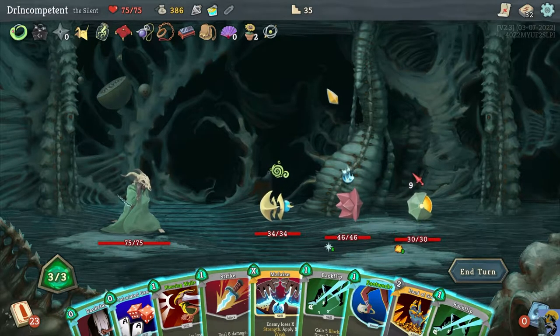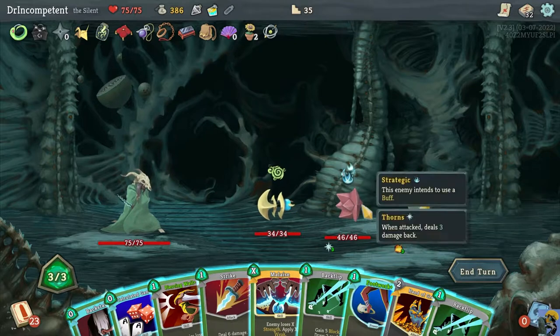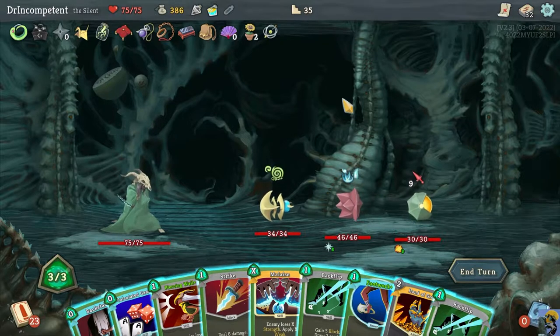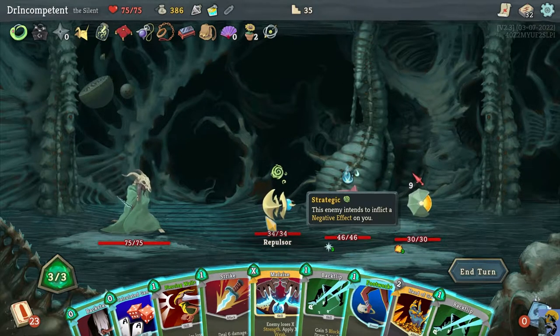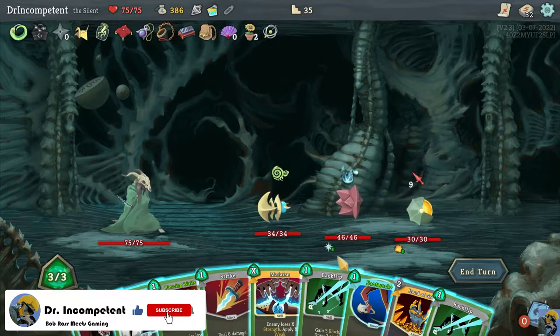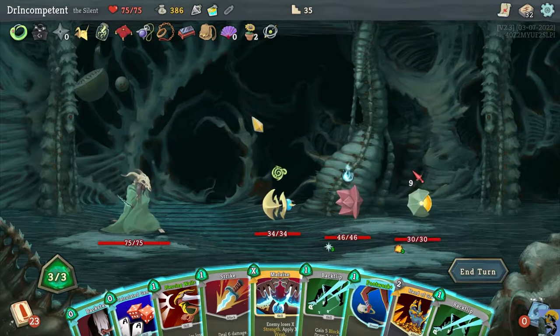We have the Repulsor, the Spiker, and the Exploder. This is a very common fight and actually one of the easier fights in Act 3. What you want to do first is take down the Exploder, because in three turns they will explode for 30 damage. Then you take out the Repulsor so they don't fill your deck with Dazed cards and slow you down. Then you take out the Spiker, who will scale up Thorns and make it hard to hit them.